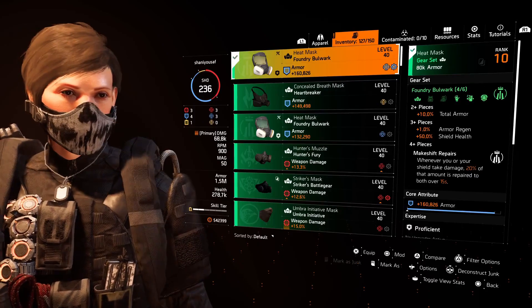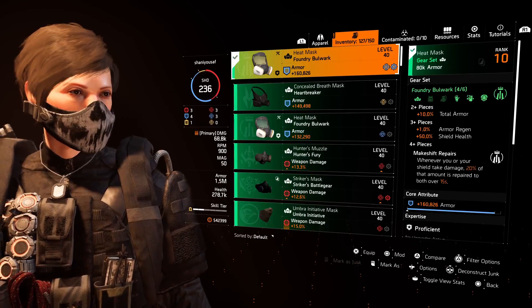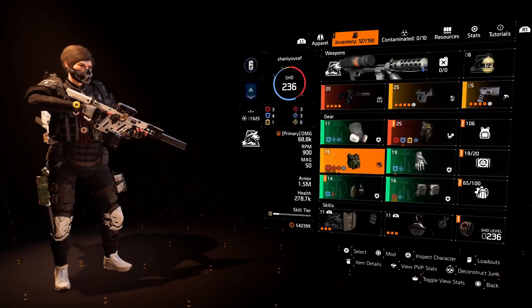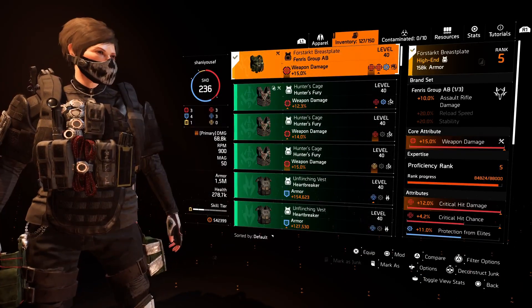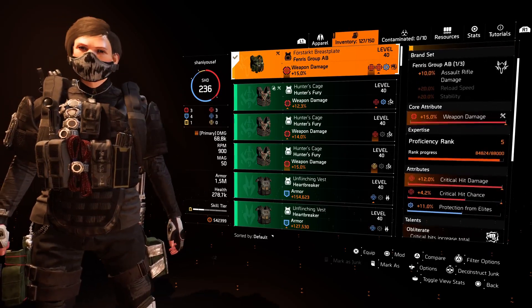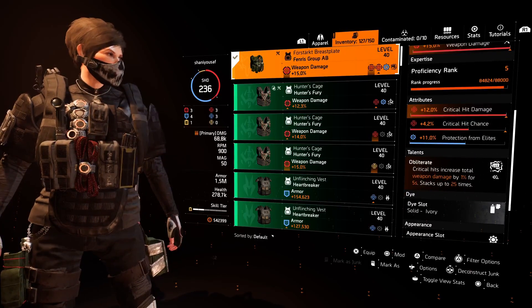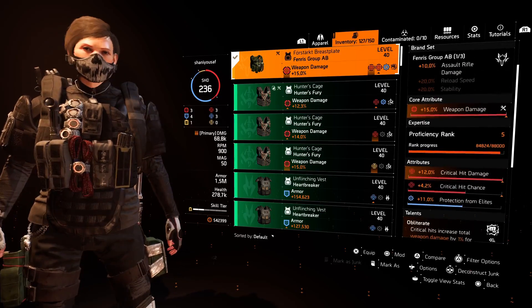Gear sets — there are many gear sets in the game, each with unique three-tier talents. To activate all three talents you have to equip at least four pieces out of six. And here comes the gear game: you can mix and match exotic and gear sets or branded gear to match your needs. Exotic items are very rare drops and have unique talents along with attributes.